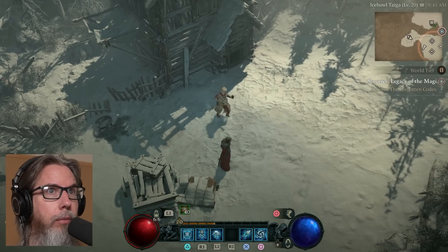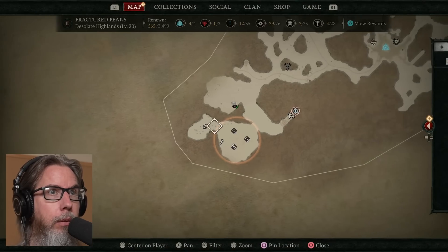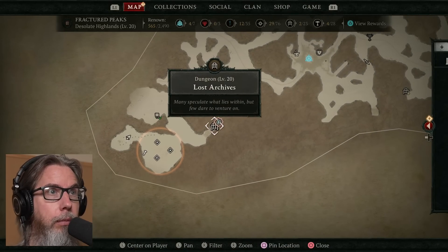'The place is overrun with demons beyond my skills. If you can retrieve the codex, I can teach you the magic of the games. Could be an excellent outcome for both of us.' I'll see what I can do. Recover the Forgotten Codex — I gotta do a dungeon. The Lost Archives.